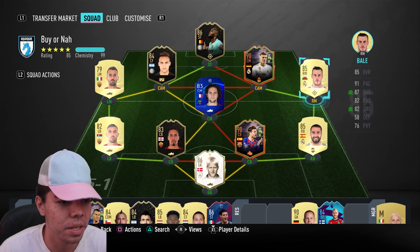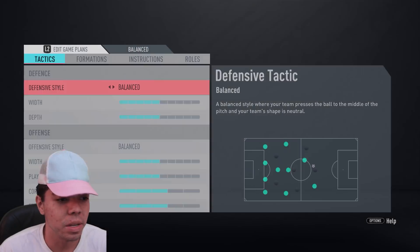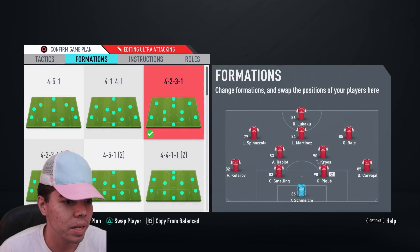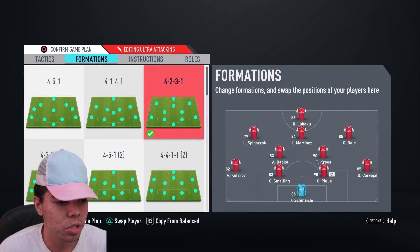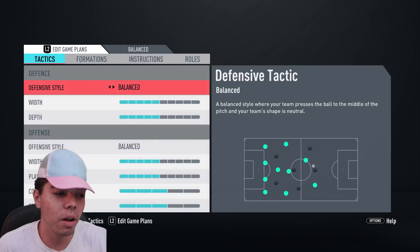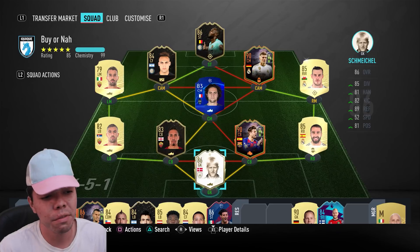We're not going to play this formation because I'm not that stupid — well, I'm pretty stupid. 4-2-3-1 is what we're going to play: Lautaro at center forward, Lukaku at striker, and Smalling at the back. So it's kind of a Smalling, PK, and Lukaku review. We already know what Toni Kroos can do. I remember in FIFA 15 I used to bang them in from very far distances — back when I had fun playing FIFA.